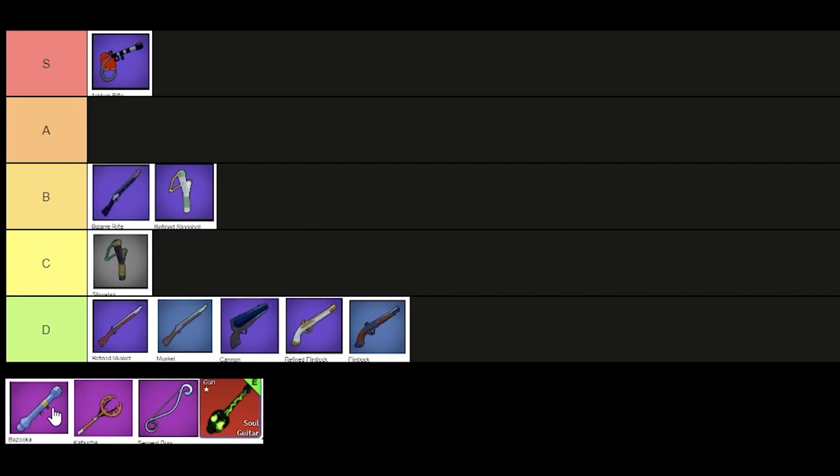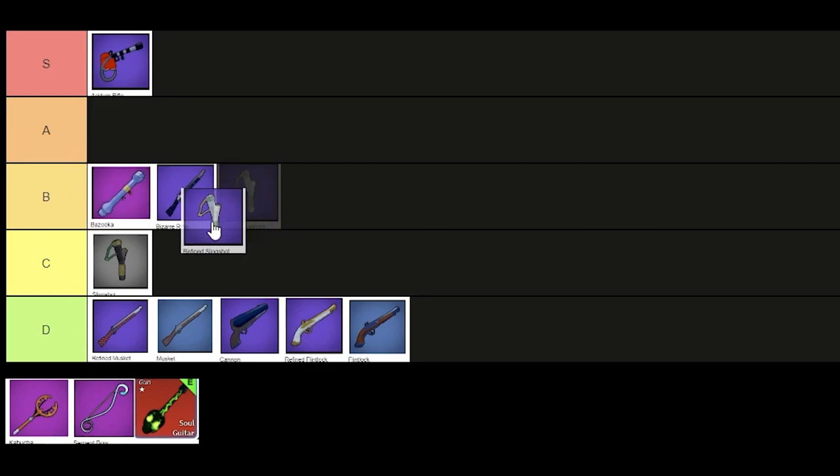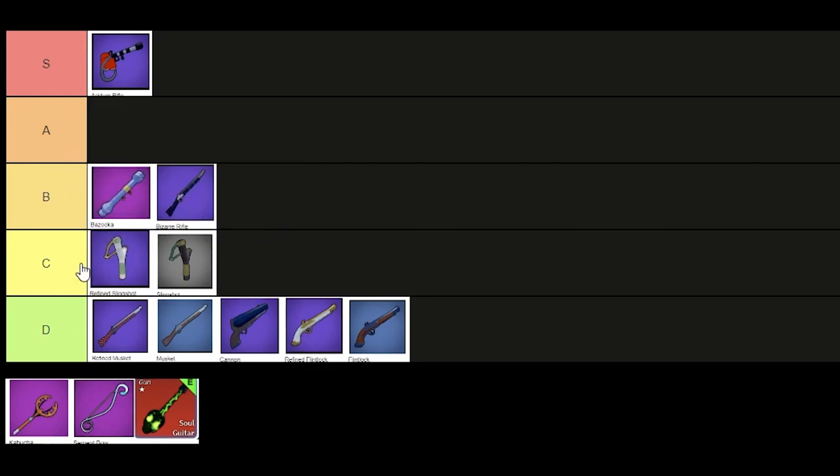Next, we have the bazooka. You can get the bazooka in the first sea from one of the enemies in the sky islands — I think it's the boss. This one's decent for a first sea gun, but at the same time it doesn't really compare to the S tier ones. So I'll just have to put it in high B tier. And I'll move the refined slingshot down.